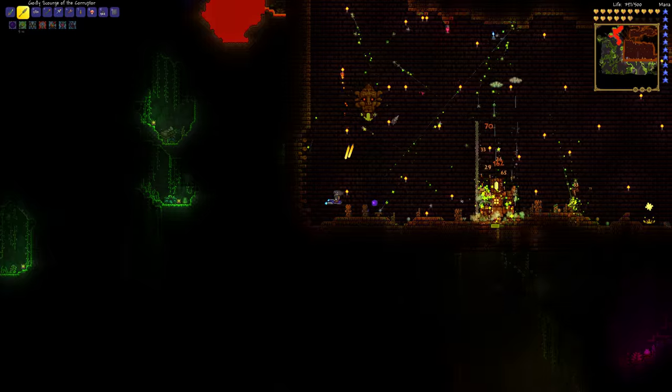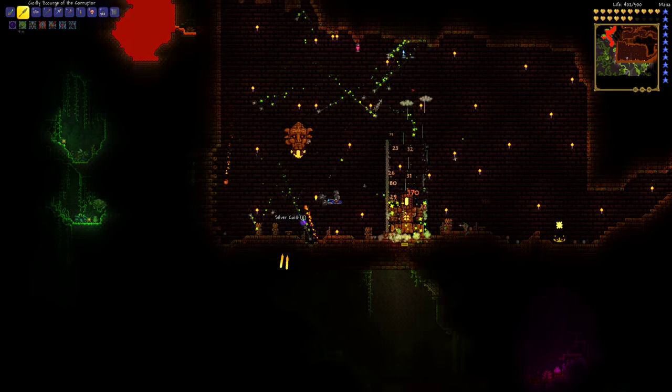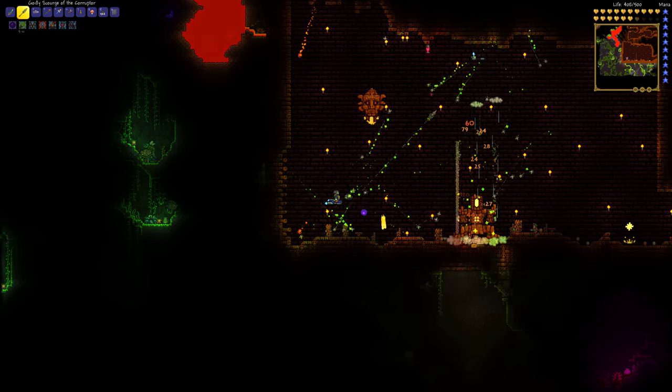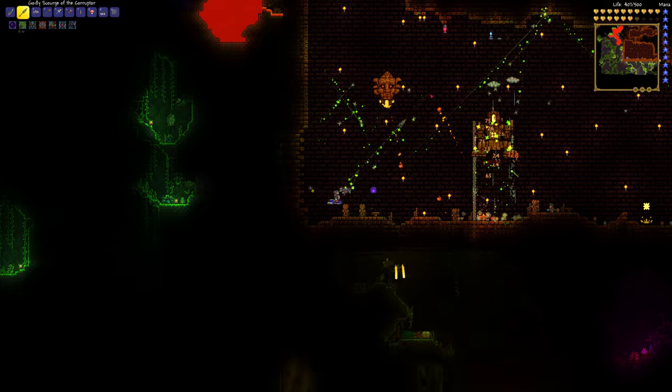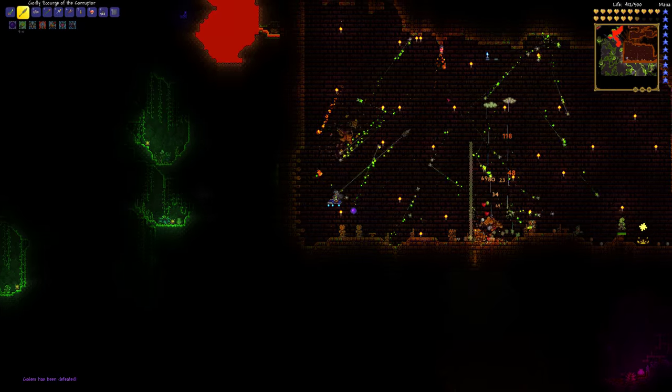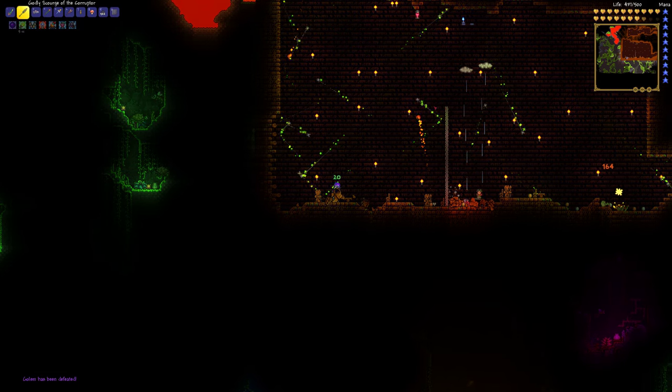Once his head comes off, just move back and forth and he'll miss most of his shots. The hoverboard is helpful here because it moves quickly enough that it's very easy to dodge his attacks. I literally just jump up and go side to side — there's no real timing or anything with that.